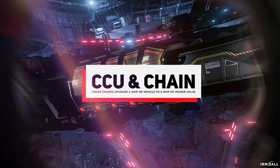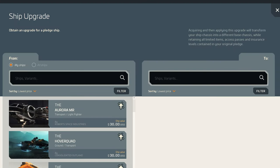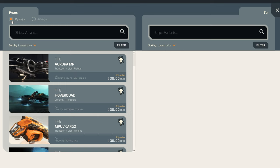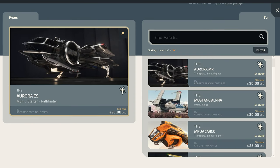The cross chassis upgrade, or CCU, and upgrade chains: via the so-called CCUs, we can upgrade a ship to another ship, as long as the value of the target ship is higher than that of the source ship. If both ships have the same value, an upgrade is not possible. You can click on all ships in the upgrade window to get an overview of all available ships and their respective upgrade values.